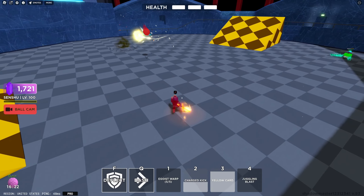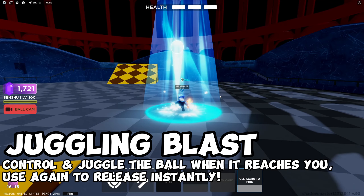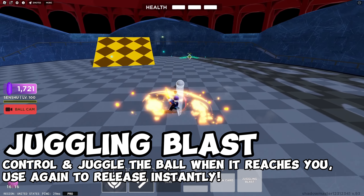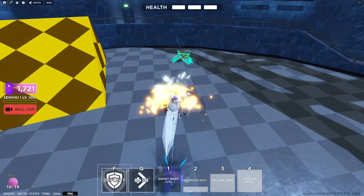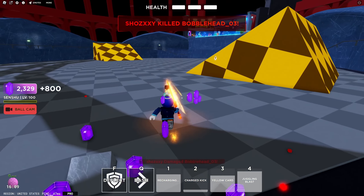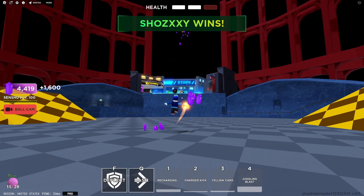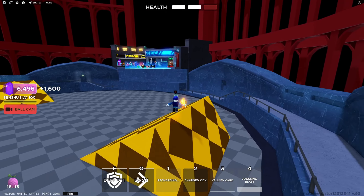Last ability, which is my favorite — Juggling Blast. You just hold it and you can aim at it and fire. Watch this. Let's go. Got him. The bounce got him, right? Easy.